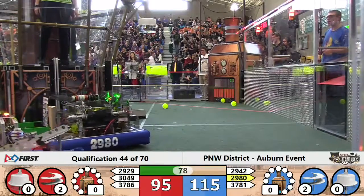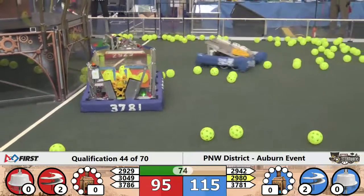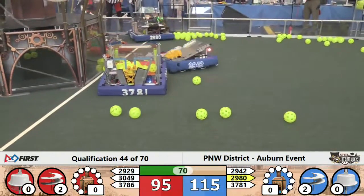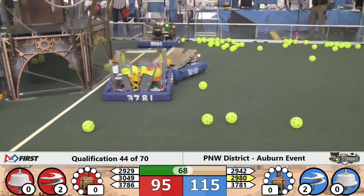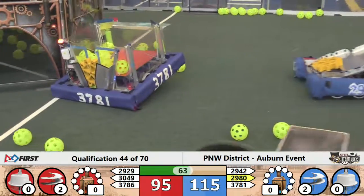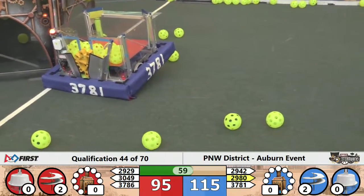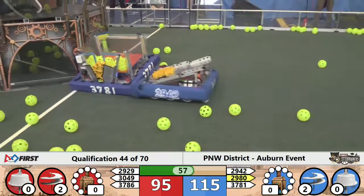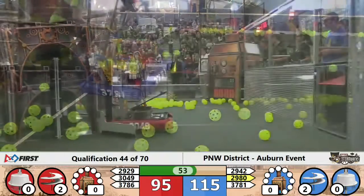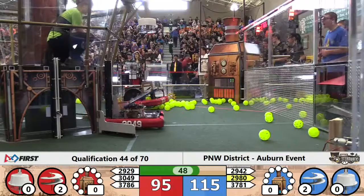Meanwhile, at the base of the Red Airship, 2929 — the Jagbots — giving 2980 a hard time. The Whidbey Island Wildcats trying to get through to their retrieval zone and back to their airship; Jagbots playing some defense. PandaER goes up and under 3781 — they have pushed their own alliance partner onto fuel, and Cardinal Robotics is now out of commission. PandaER will see what they can do but then abandons that effort, leaving their alliance partner hanging, and heads back to try to deliver a gear.